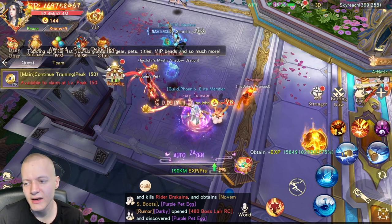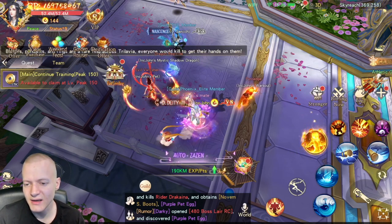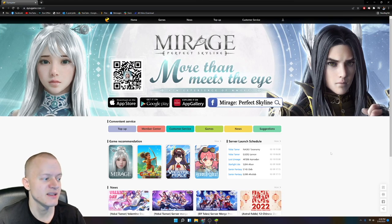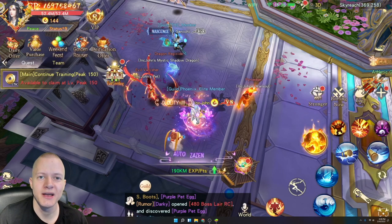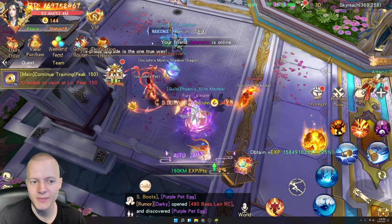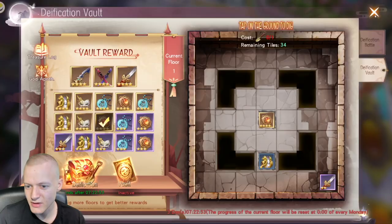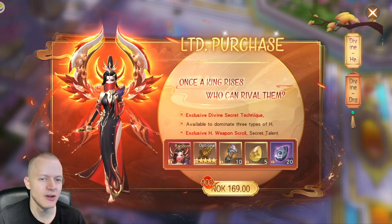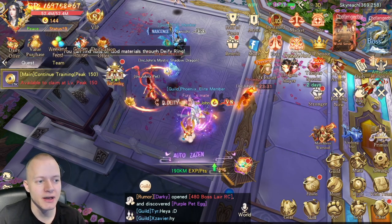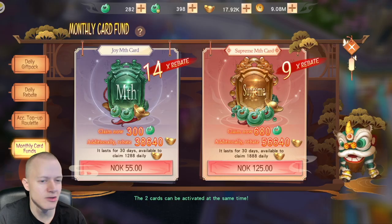I also recommend going to the official website of the game and making payments there for standard Yade purchases, because then you don't have to pay the Apple or Google Play tax — so you get items about 20% cheaper. You can only do raw Yade purchases on the website. It may take a minute or so for Yade to arrive on your account through the website. This button appears when you reach VIP 7 — you can add people and they'll require your ID from settings, but they require at least a 3,000 Yade purchase.